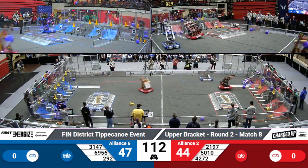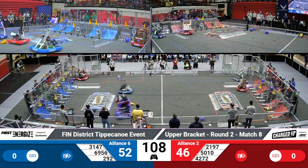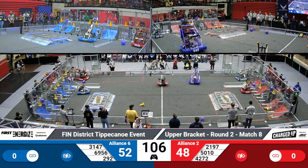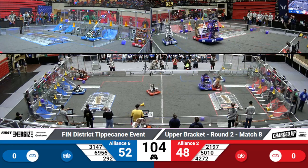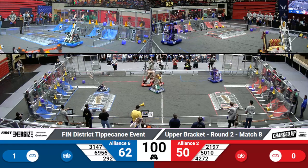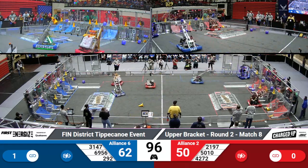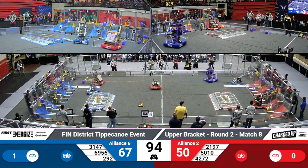Tiger Dynasty over on the Red Alliance, placing a cone. Las Pumas joining them with a low cone. Maverick Robotics lining up a cube and they get it into that low row. Tiger Dynasty coming back through for the Red Alliance to place a cone in order to finish off that link.